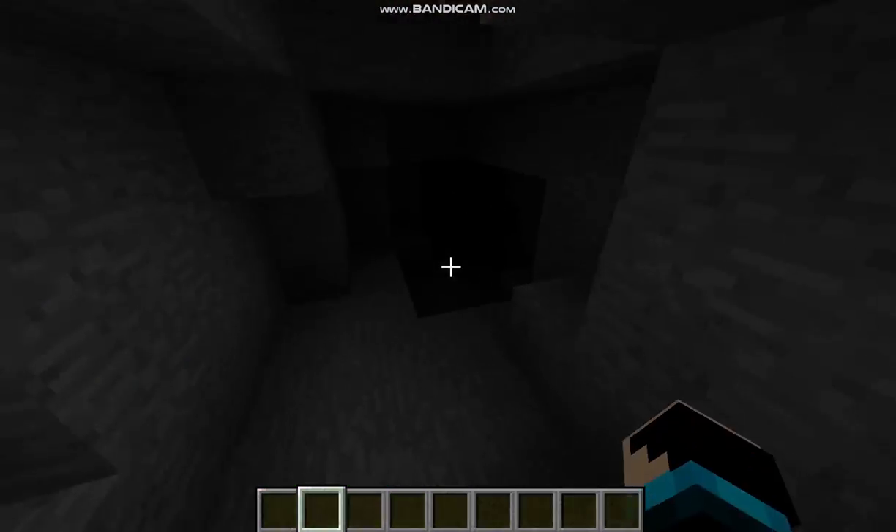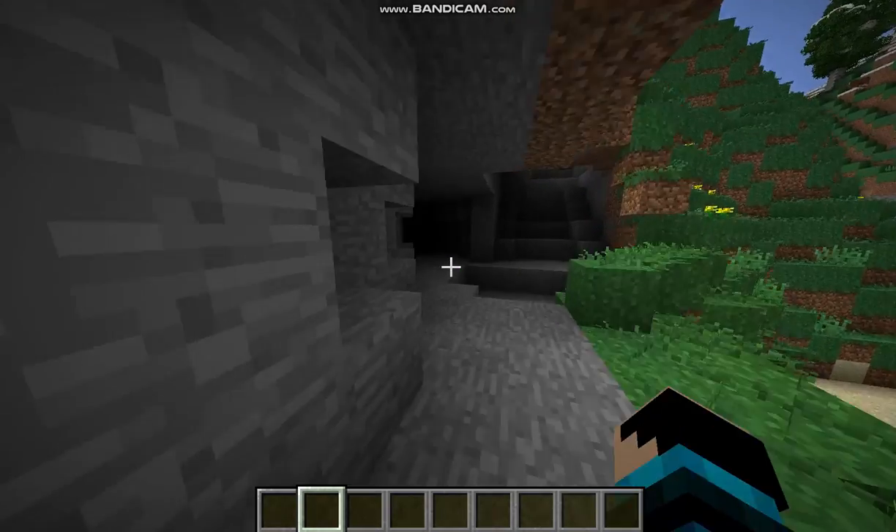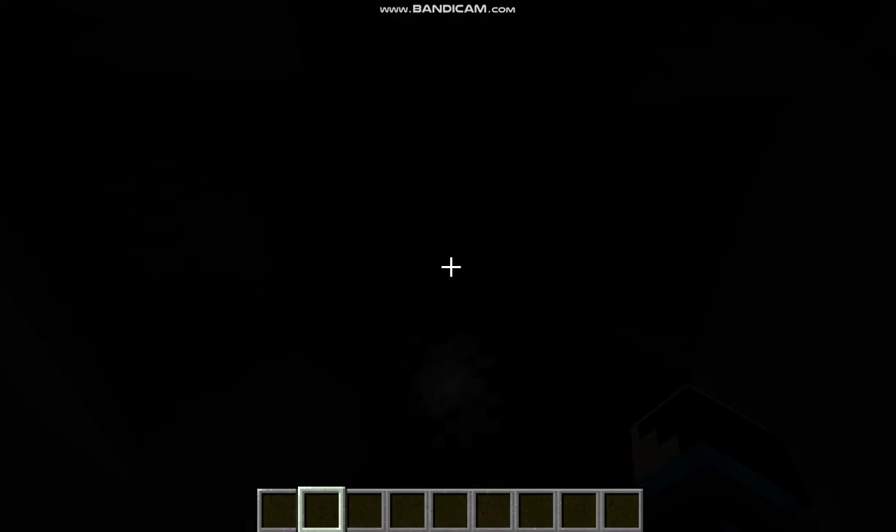Next up, we have the Hardcore Darkness mod, which is really good because it makes nighttime and caves go pitch black, and it adds another feature for torches other than just keeping mobs from spawning.